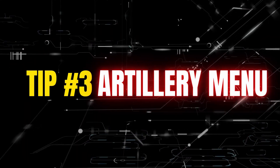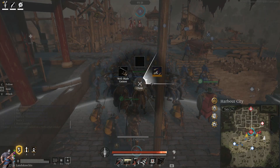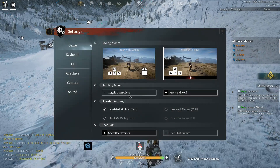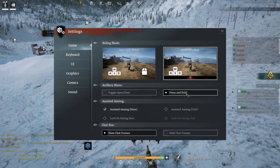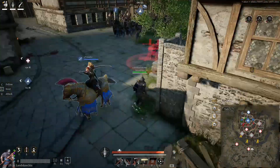Tip number three: artillery menu. I would recommend the press and hold option, because you press it and hold it — if somebody is coming, you just lift up your finger and it toggles off. Simple and easy, and it saves you a few seconds. The other option is to press to open and press again to toggle off.